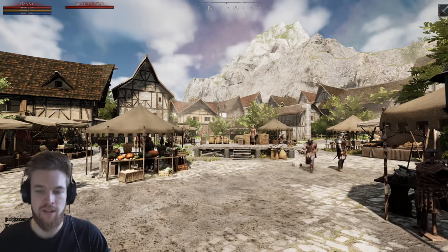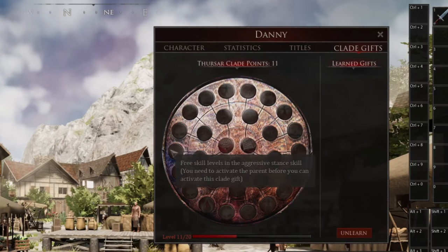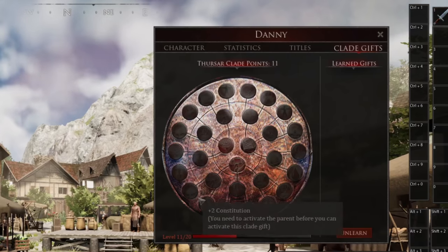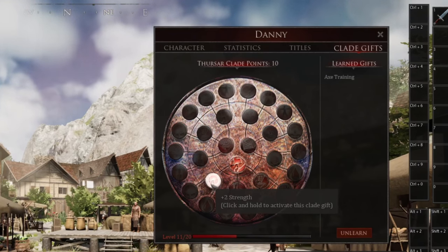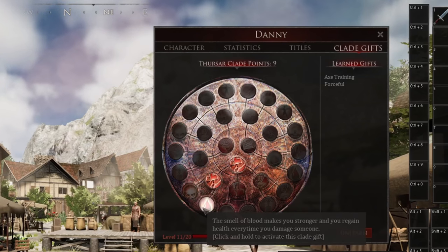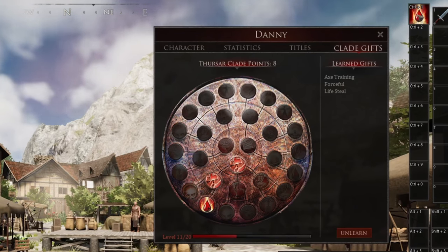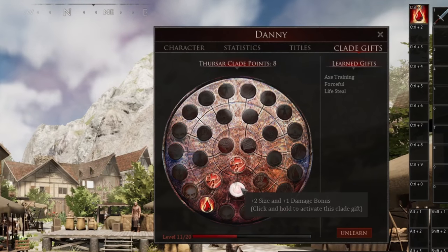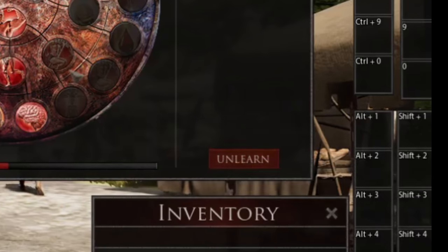The first thing you want to do once you spawn in is press Tab and go to Clade Gifts. On the outer edge, each one is like a perk and you have 11 perk points to spend — depending on your character race and attributes, they're going to be different. To buy one, hold down the ability. For example, one gives plus two strength, and another called Smell of Blood makes you stronger and lets you regain health every time you damage someone. Because it's an active ability, you can drag it onto your ability bar — so pressing Control plus one triggers it whenever you hit something. You can press a button to unlearn and reset your perks at any time currently.